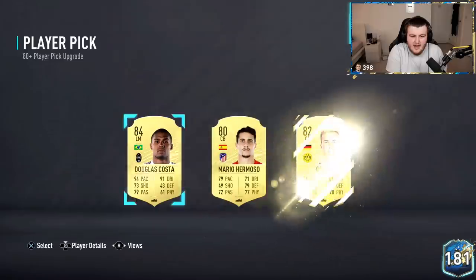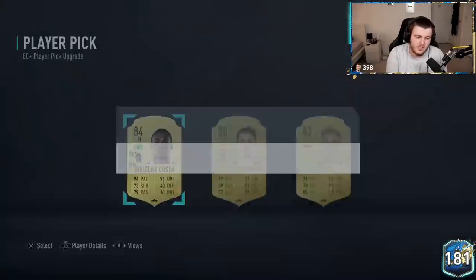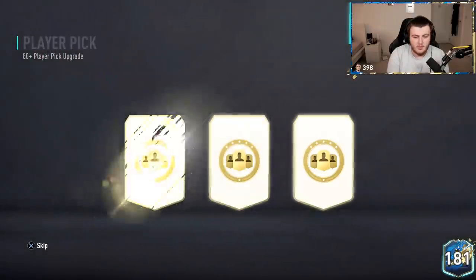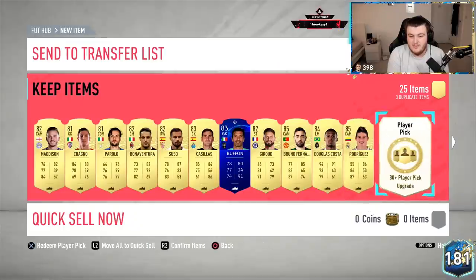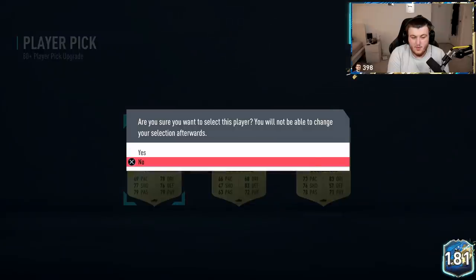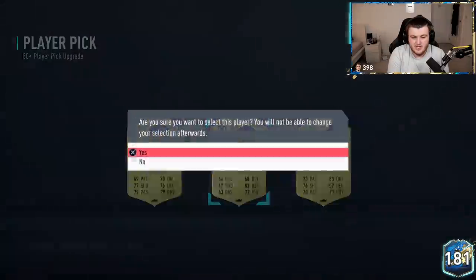Douglas Costa — could have been blue, probably wouldn't have been blue, but could have been. Where are all the blues at? Another 85. Maybe they're warming up, maybe they're getting a little bit better here. I've had boards in almost all of these so far. I'm going to take Massaccio.